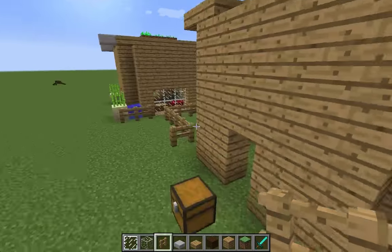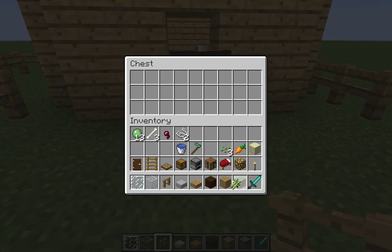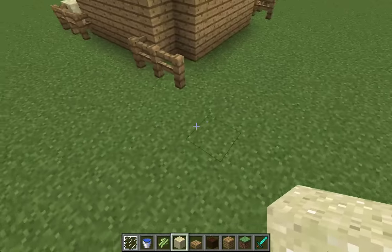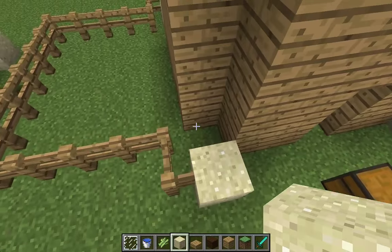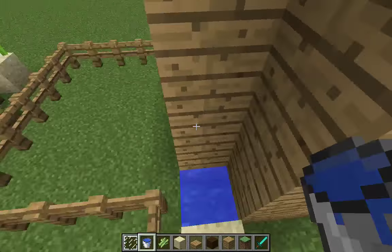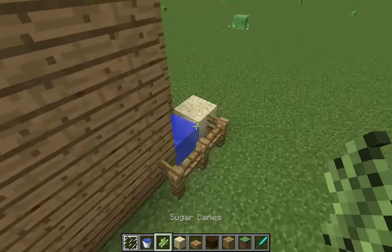Place the blocks — not break them — place them all like so, and then you've got your little garden. Place your stuff in here — get your sugar cane out, some fences, sand, and your water bucket. Put your sand around like so, then put your water. If you don't have enough water for this you don't have to do it right off the bat, but I prefer to. Then place everything all the way around.